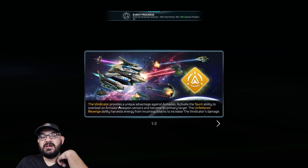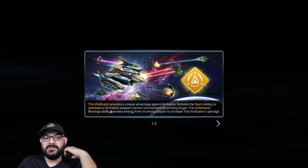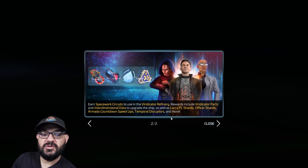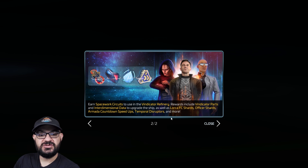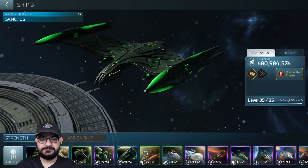The Vindicator provides a unique advantage against armadas — it activates the taunt ability to overload armada weapon sensors and become the primary target. The Unfettered Revenge ability harvests energy from incoming attacks to increase the Vindicator's damage output. You earn Space Warp Circuits to use in the Vindicator refinery. The refinery includes Vindicator parts, interdimensional data to upgrade the ship, Lorca and pre-commanded shards, officer shards, armada cooldown speedups, temporal disruptors, and more.